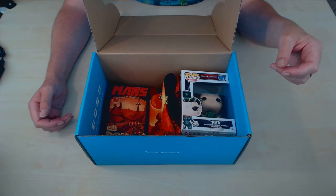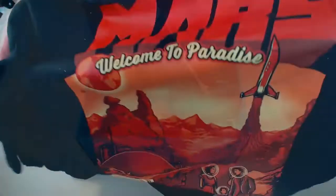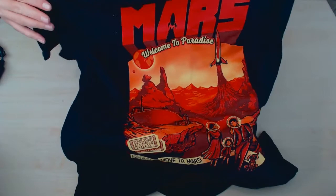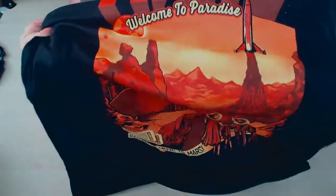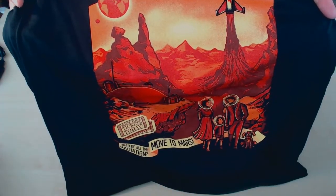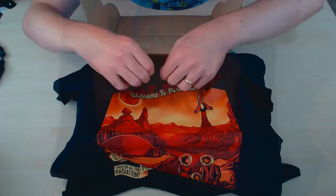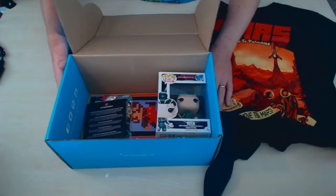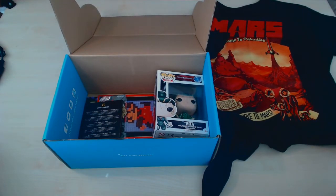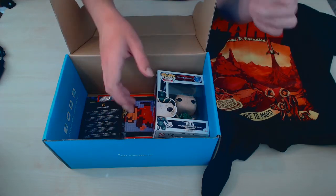Let's start with the t-shirt, because the t-shirt is always, well usually a good one. We've got Mars, 'Welcome to Paradise.' That's cool, that's like a Mars exploration, a lot of sci-fi kind of stuff, links to that usually. 'Tired of all the radiation, move to Mars.' That is a good one. Let's put that to one side. This seems to be a little bit thinner than their normal t-shirts, but it's a black one so I'll let it go. That's fine because of the heat as well.